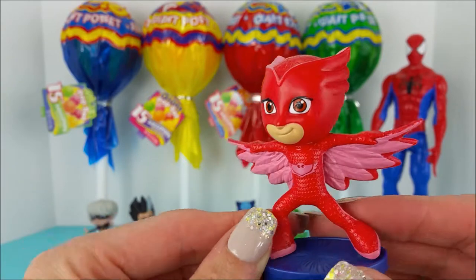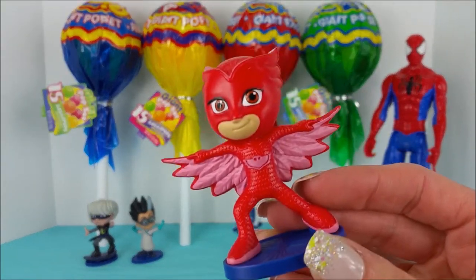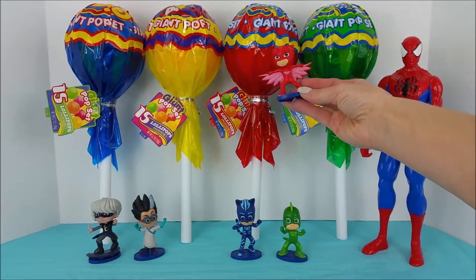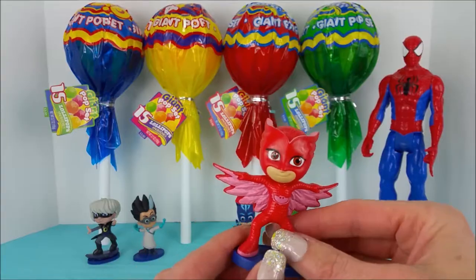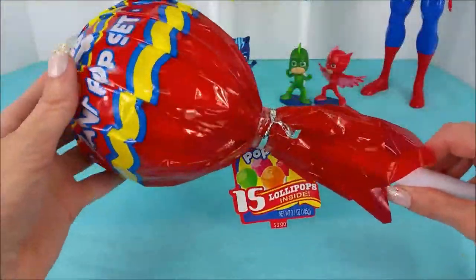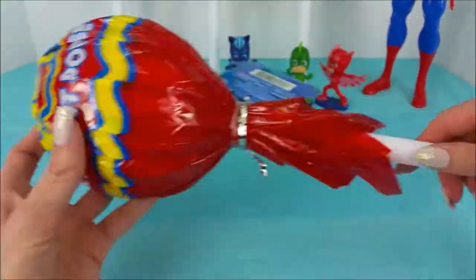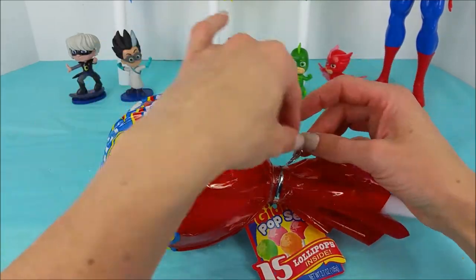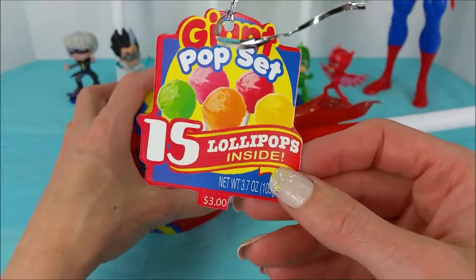Which one do you think we should start with first? I think the red one — it matches Owlette perfectly! Let's go ahead and get started on opening up the giant red lollipop. First up is this giant red lollipop — it is so big. Open up this tab here... it says there are 15 lollipops inside!